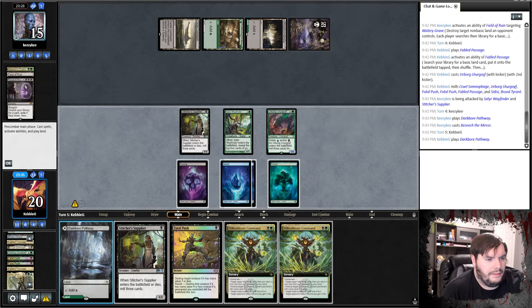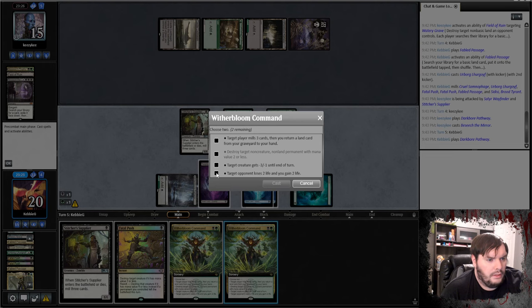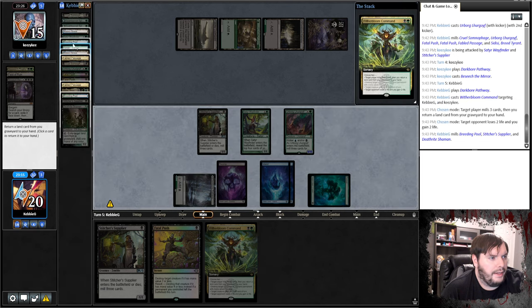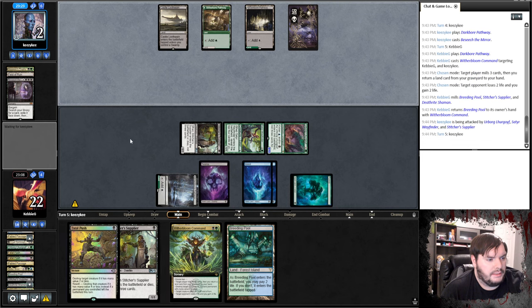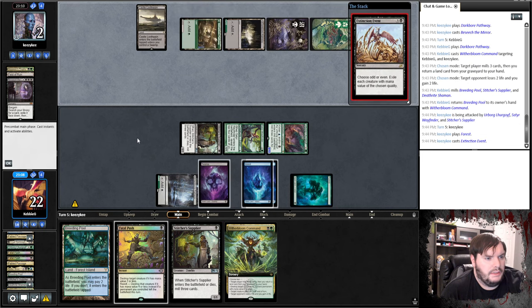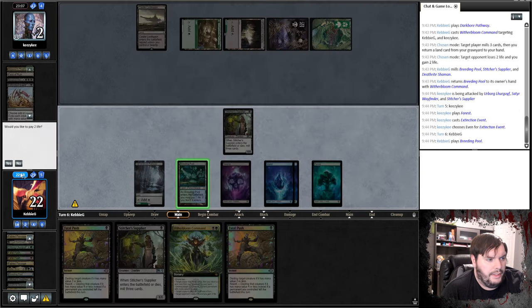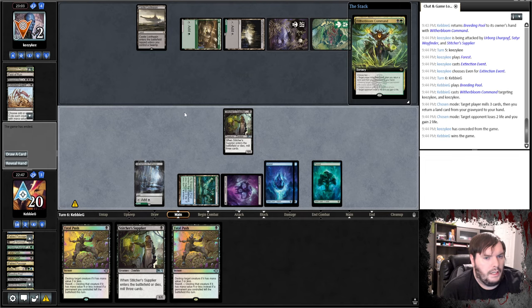Passes. Put that on black I guess. Then we just Witherbloom Command — we'll drain and mill. We probably can mill ourself and get back Breeding Pool. Maybe I should have just played the Stitcher Supplier. Forest. Extinction Event, probably on even. Passes. Breeding Pool untapped. Cast — we'll drain and mill. Got game one.